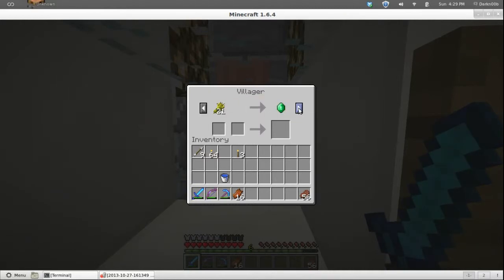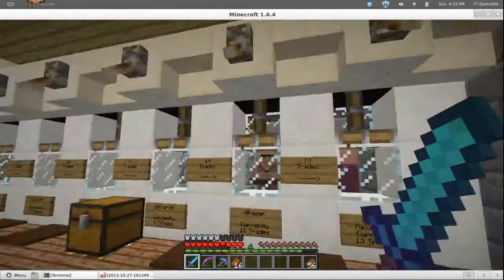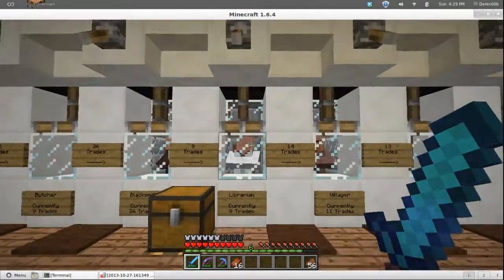21 wheat for an emerald — I've got wheat for days. I'm not worried about that at all. I had to make this trade right here many times. That one I'm never going to do because I've got a skelly farm, and that's his last trade. So I can do the meat for emeralds trades and when I'm done all I have to do is give him an emerald, get six apples, and I can do them all over again.